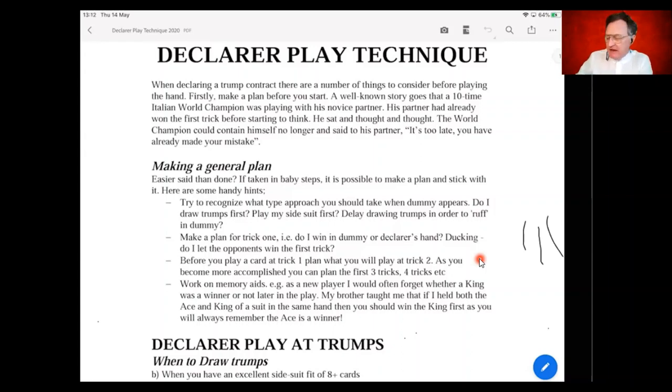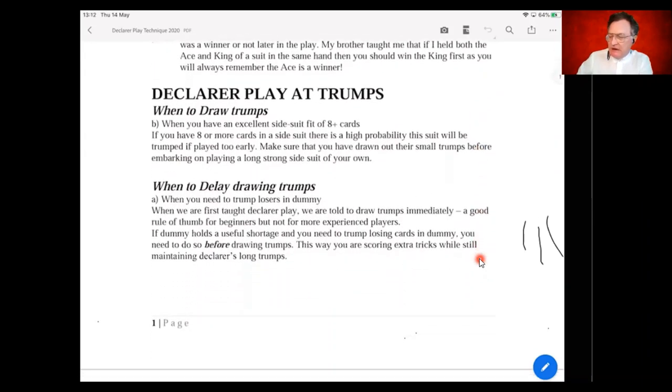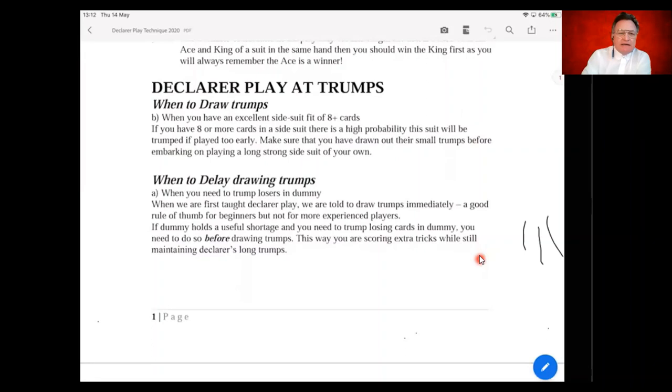Let's look at the different types of approaches in declarer play — first in a trump contract. In the early days we're always taught to immediately go after the trump suit and draw the opponents' trumps as soon as you gain the lead. But as you've found over time, that's not always the best thing to do. There are some hands where you really shouldn't be touching trumps until several tricks down the track. How do you recognize which hands those are?